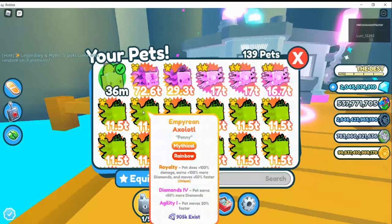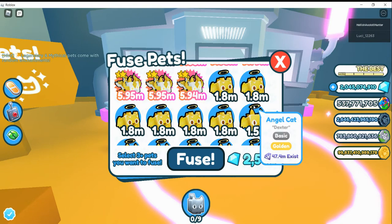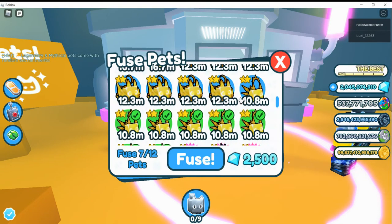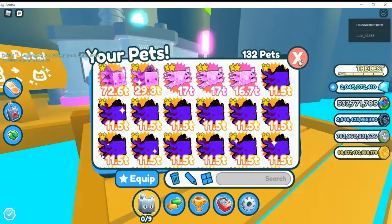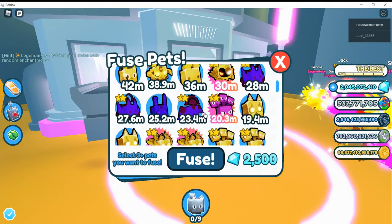Maybe try seven — that'll get you a gold toy mouse. Now if you want, you can fuse 12 of these. I'm gonna fuse eight. Yeah, there we go — I knew that one, I actually tested that one. That gives you the gold metal skull helmet.